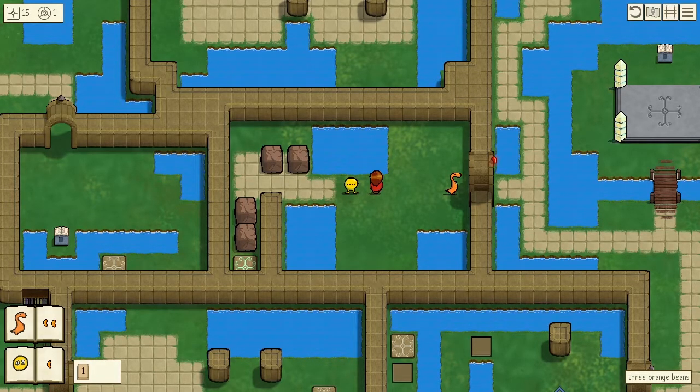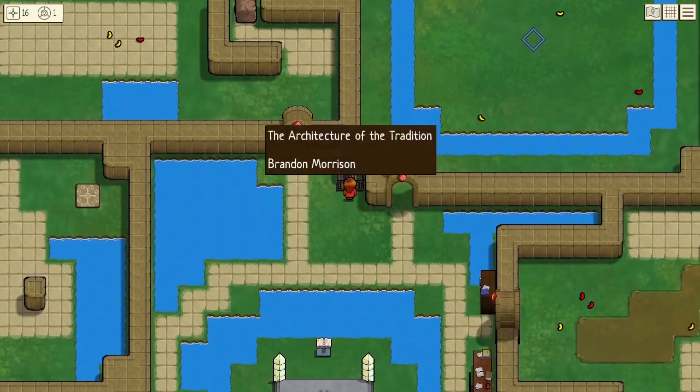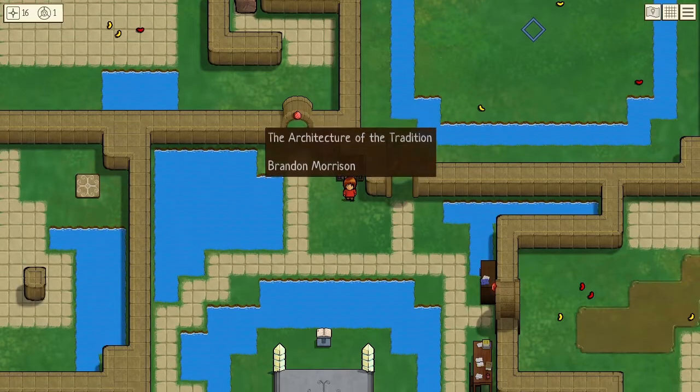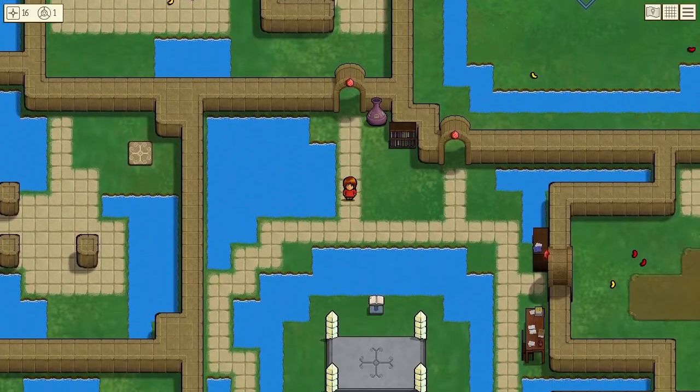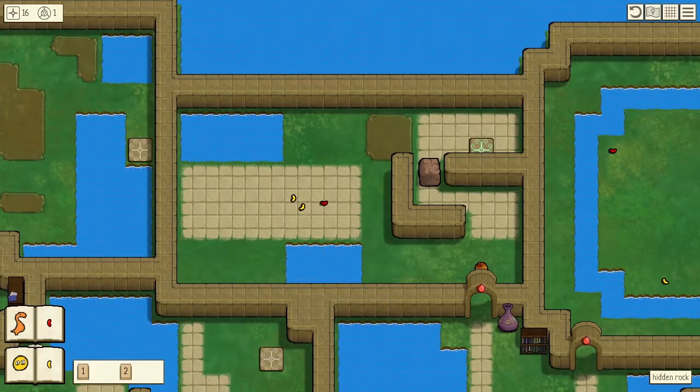Right, here we go. Last four puzzles. Three orange beans - the one I did before was six orange beans, now we have three. I wonder if this ends up being simpler. The difficulty is also three. I can make three yellows or orange, or I can make a yellow and orange. If I make a yellow and orange I can break apart the orange and make more yellows. I should start calling them by their names - rollers and bombs.